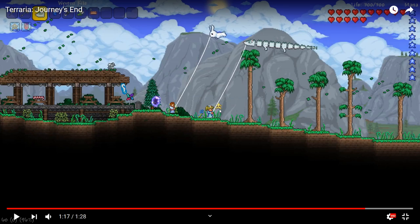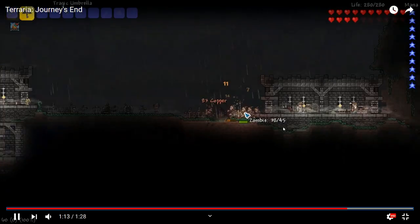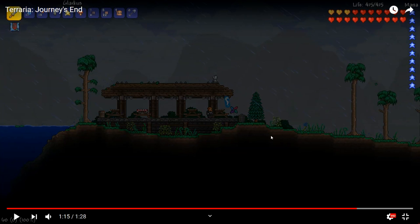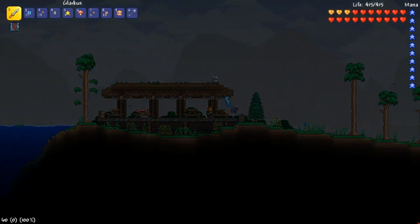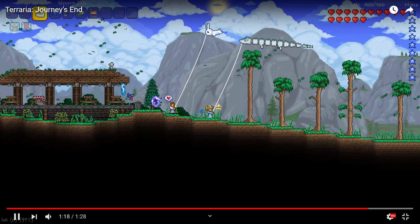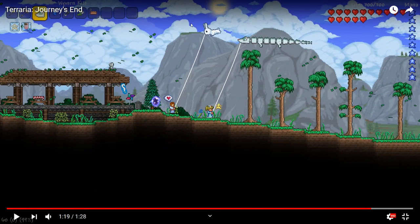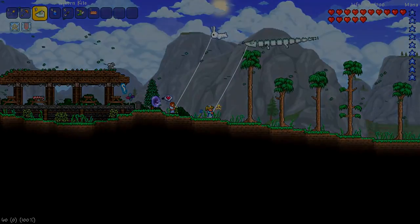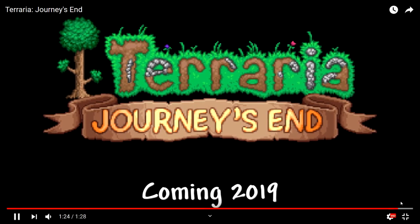There's a little Rosalina — with Luma from Mario Galaxy — as a vanity or pet. Another new vanity on another character. In one character's inventory: gladius, a shovel, a burger, and something in the second slot. The kite, a magic wand, a hot dog — and spikes in the inventory. That's interesting.